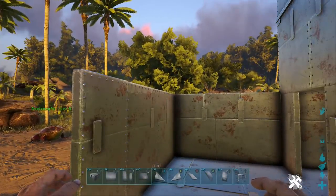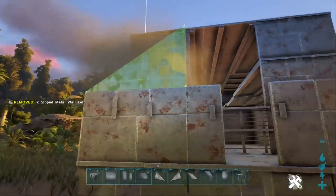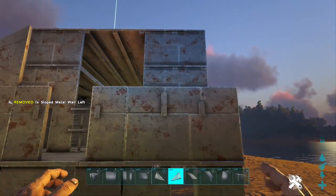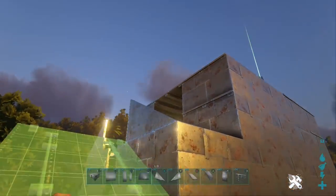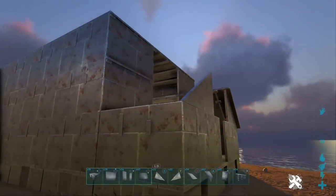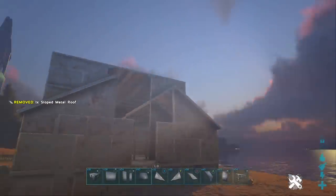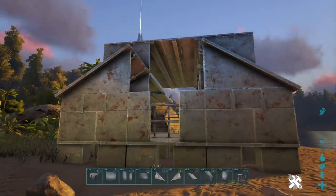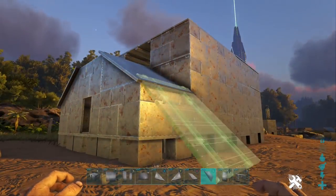Now I'm going to use sloped ceilings which will act as a ramp so the intruder can get up to the entrance, and a couple of ramps up each side.